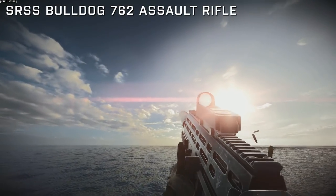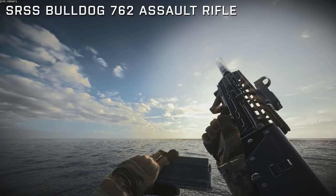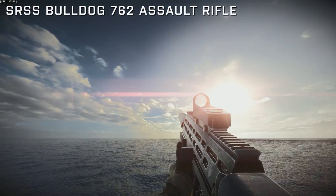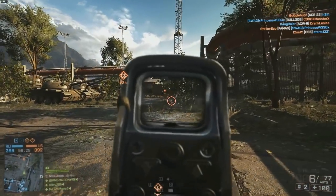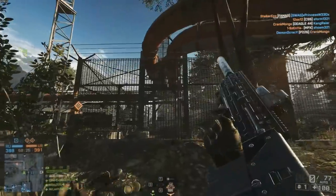Let's start with the assault class. For Dragon's Teeth you're going to get access to the Bulldog assault rifle. This thing packs an absolute punch and is great for hitting medium and long range targets — 700 rounds per minute and a higher damage model, very similar to the SCAR-H.